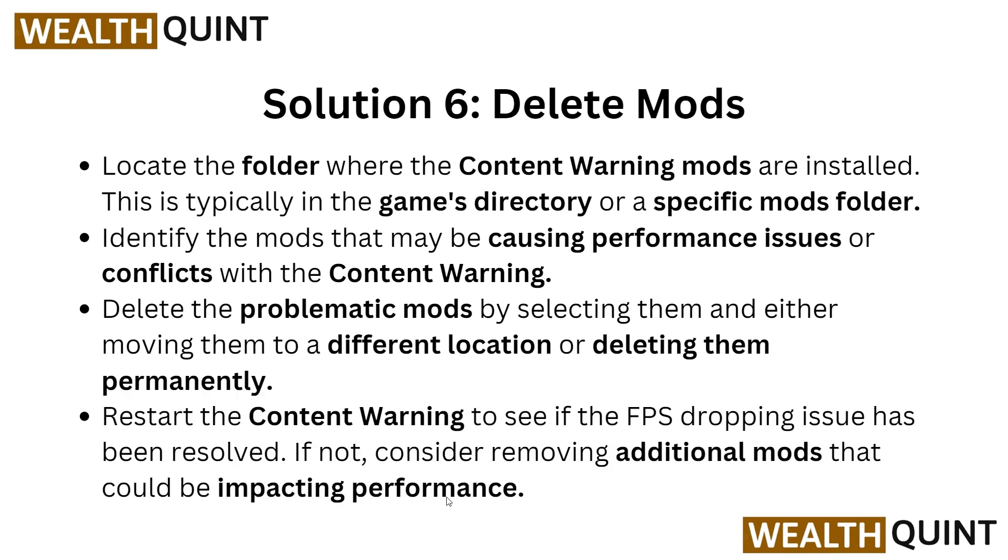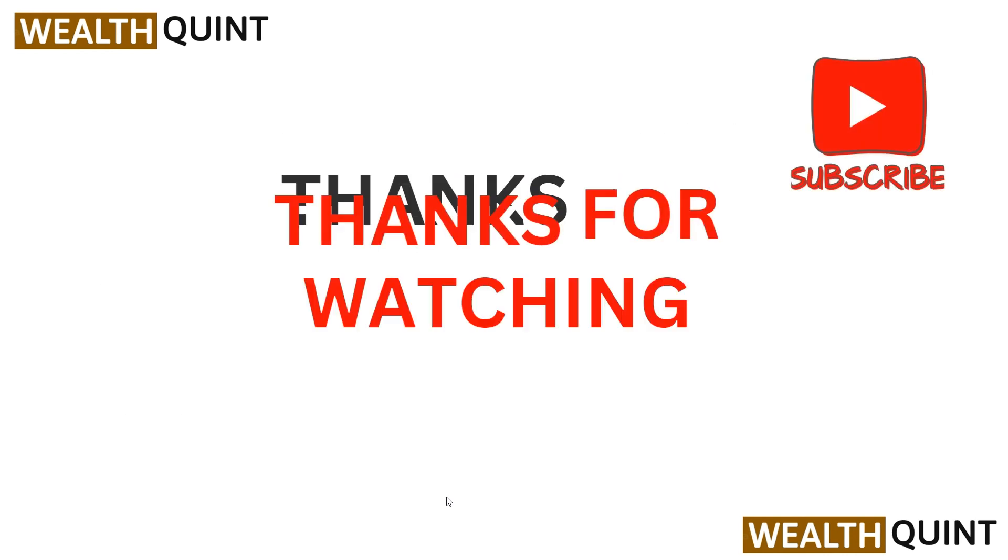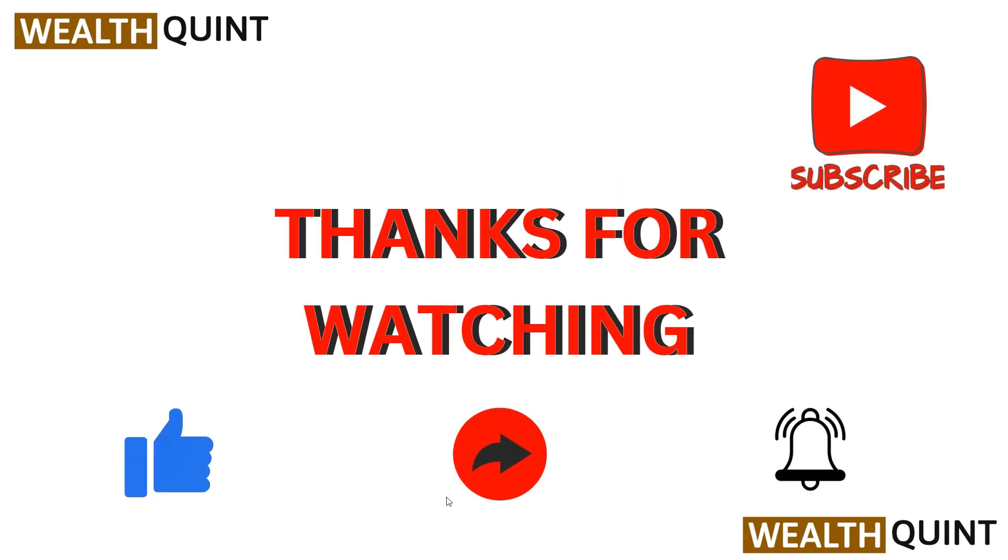Solution six: delete mods. Locate the folder where Content Warning mods are installed, typically in the game directory in the specific mods folder. Identify the mods that may be causing performance issues. Delete the problematic mods by selecting them and either moving them to a different location or deleting them permanently. Restart Content Warning to see if the FPS dropping issue has been resolved. If not, consider removing additional mods that could be impacting performance.